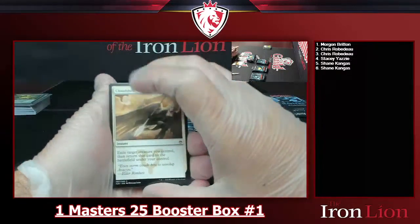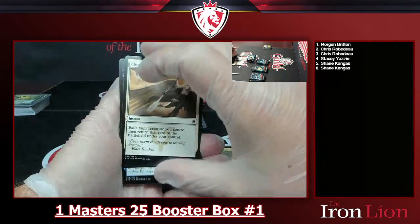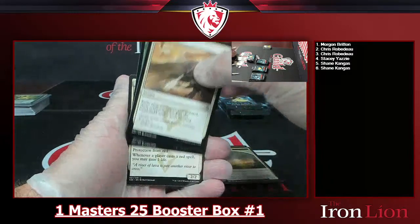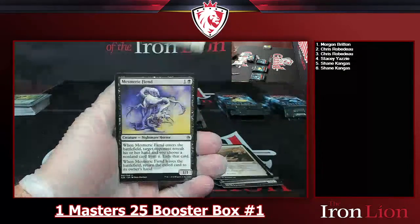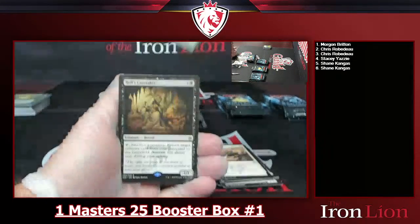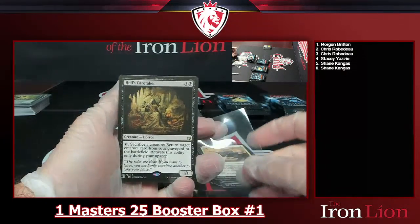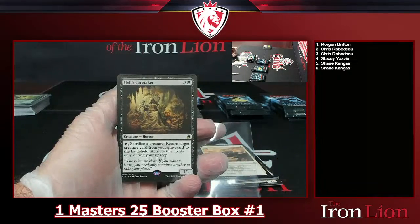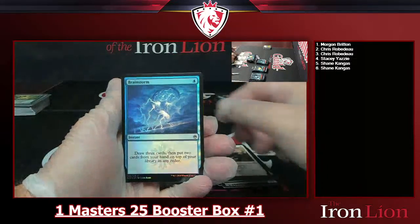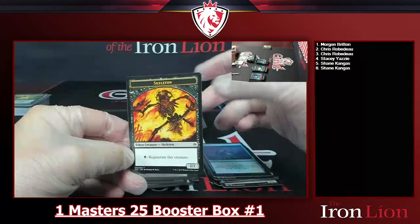Honestly if we don't pull a JTMS in here I might post up another Masters 25, but I'd love to see a Jace today. Skipping through commons — a Dark Ritual, Core Prowler, Mesmeric Fiend, Utopia Sprawl. Into a Hell's Caretaker — four-drop black horror one-one: tap, sacrifice a creature, return target creature card from your graveyard to the battlefield, activate only during your upkeep. Also a foil Brainstorm and a skeleton token.